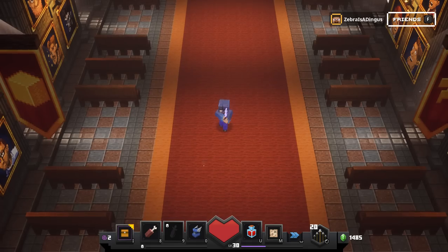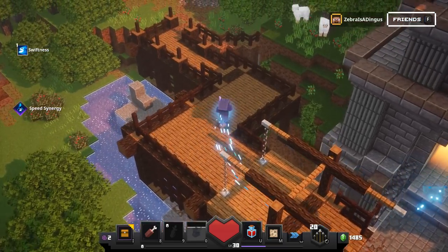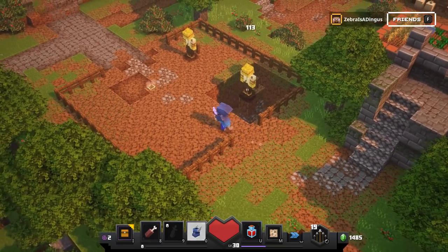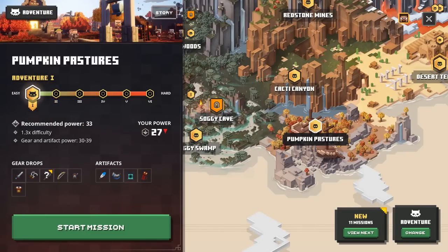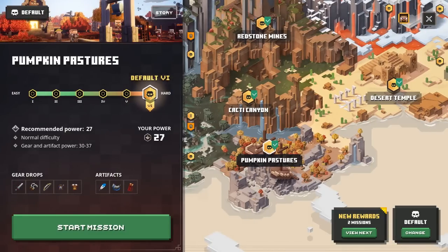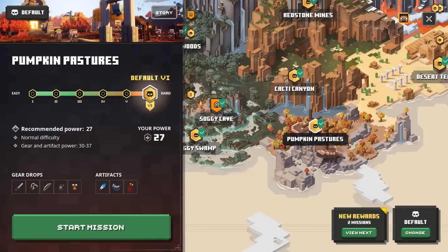Let's get started. We are on the more challenging difficulty now — we're not on default anymore, we're on Adventurer. We're at Pumpkin Pastures right now. I might do the easier difficulties just to check out the secret levels, so instead of Adventure mode I'll go to Default mode. The recommended power is 27 and we are level 27, so this is a perfect fit.